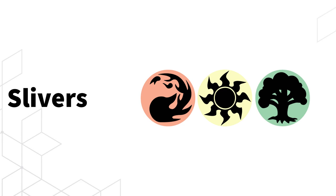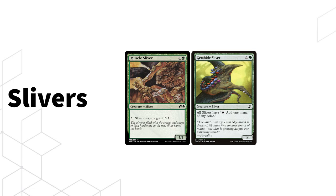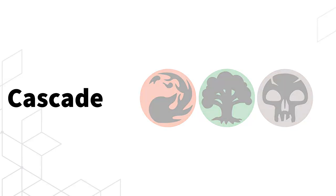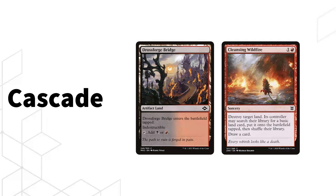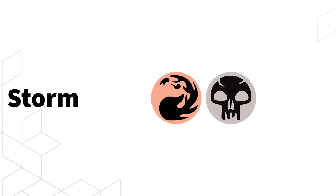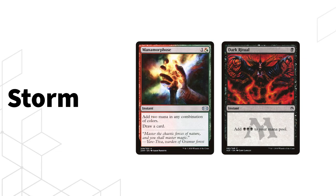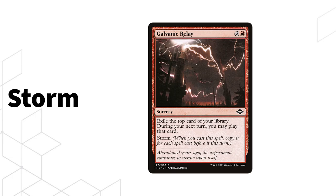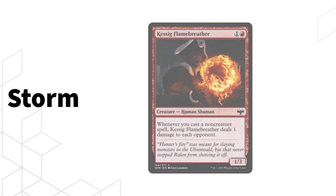Next we have Naya Slivers — a deck that makes a lot of Slivers that get big and go fast with cards like Muscle Sliver, Gemhide Sliver, and Sinew Sliver. Then there's Jund Cascade, a fun midrange deck that ramps with the Cleansing Wildfire and indestructible land interaction to cast cascade creatures like Boarding Party for big turns. Next is Red-Black Storm, the most expensive deck in Pauper — it plays tons of rituals like Rite of Flame and Dark Ritual, plus draw spells like Manamorphose and Night's Whisper, leading into a huge storm turn with Galvanic Relay, finishing with Kessig Flamebreather.